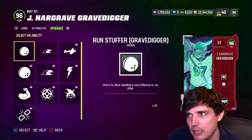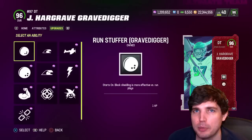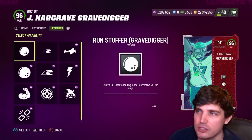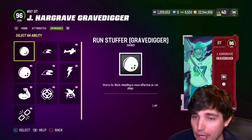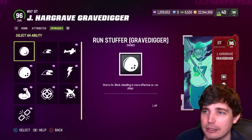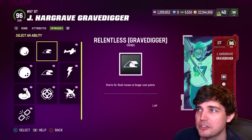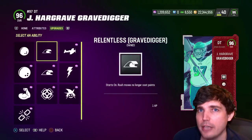Run Stuffer is really good. The problem is you're only going to get it like half the plays, and I don't love the inconsistency of that. It's really cool in the field when it's all lit up — people are afraid of it and it's effective — but your opponent can kind of avoid you just by running stretches and outside runs. I don't think any X-factor pass rushing is that great.